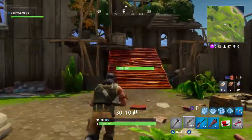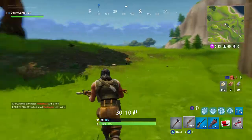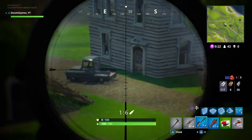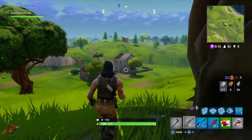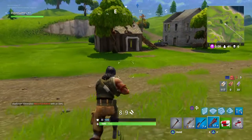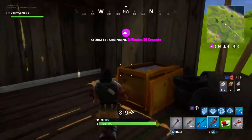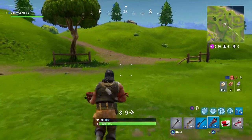Somebody's built something here, which means somebody's been here, which means somebody is still here. We're going to take our movement slow because we don't want to get taken out. Somebody's over there. Let's check out this house. Somebody has been here. We got 70 seconds, we need to move. I freaking saw someone there — I'm not even joking, I just saw someone.